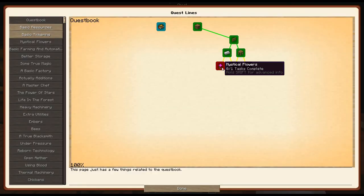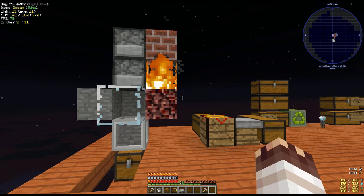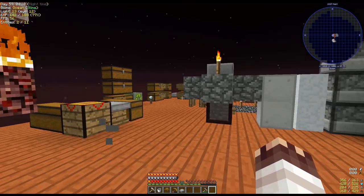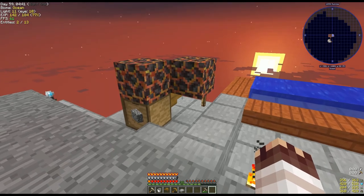We now have everything we need to unlock the mystical flowers and basic farming and automation quests. We'll work on getting into those three chapters in the next episode. Sorry about the long wait, but it's going to be like this a lot more often now — my days are getting busier. As always, if you have any feedback, I'd love to hear it. I hope you enjoyed!